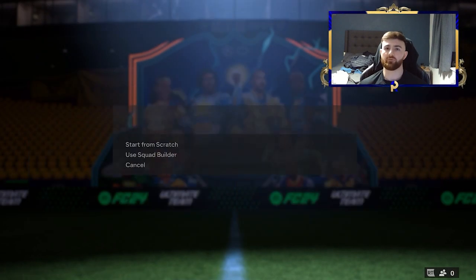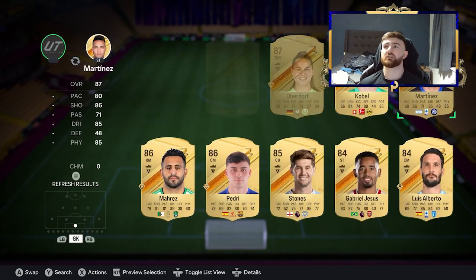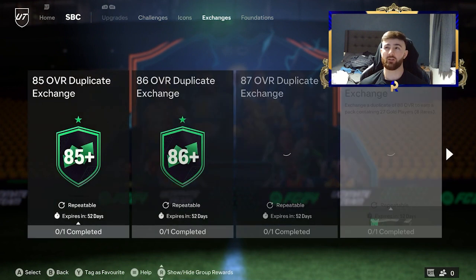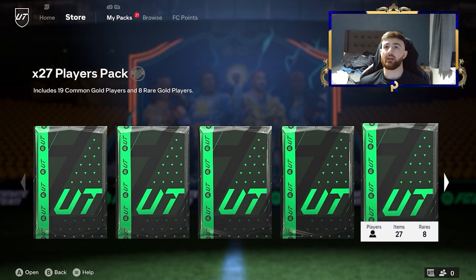So it's two 27-player packs that we've got back. Obviously in these 27-player packs, I'm going to get a load of commons, I'm going to get a load of rares. And essentially by getting those two 88s, I've just crafted myself 27 extra players each. So we're looking at about 54 players. That's 54 more players to go into the picks, the upgrades, whatever it may be. I can't believe how much EA have made it easy for us to craft by giving us those packs.